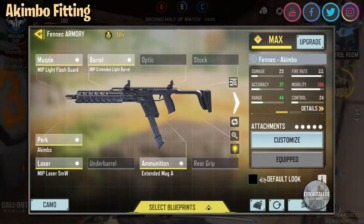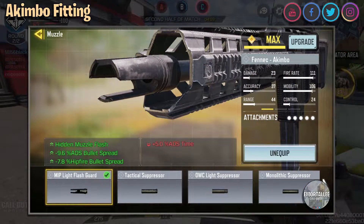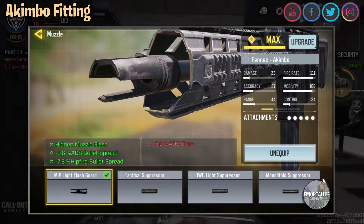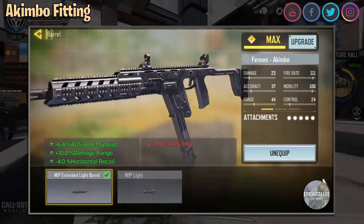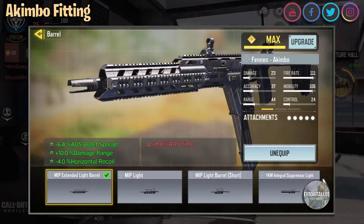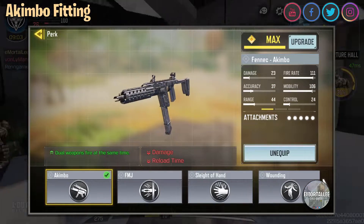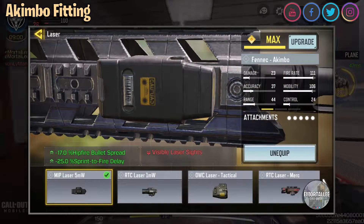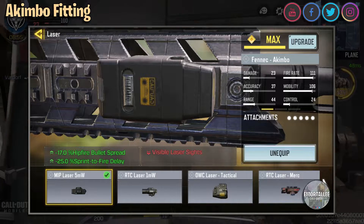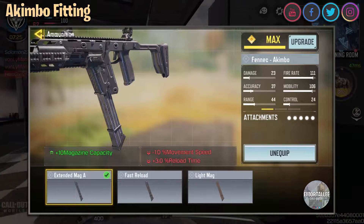No video would be complete without an akimbo fitting, so here's one for you to play with. MIP Light — to get that hip fire bullet spread as good as we can and push out the range; it really does help. Extended Light Barrel to push out the damage range a little bit. Obviously we need the Akimbo perk. For the laser I've gone for the one that improves the sprint-to-fire delay — really does help for the cost of just one percent hip fire bullet spread. And of course the Extended Mag — every Fennec build kind of needs it.